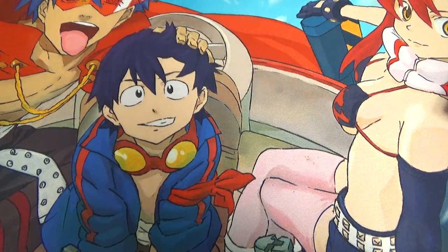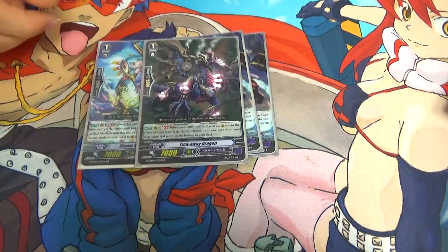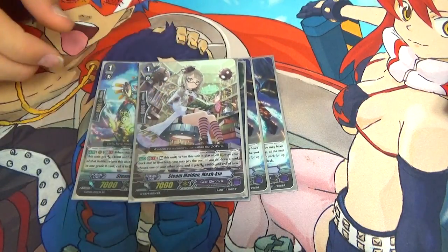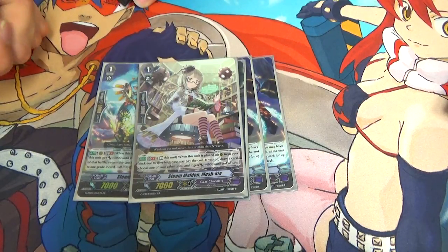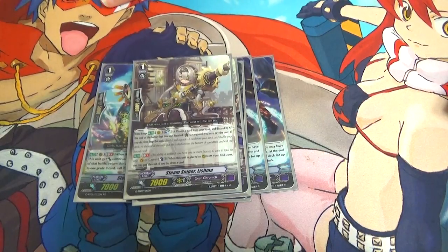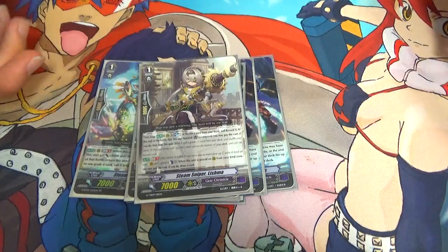Moving on to grade ones. Four Melum because it's meta. One Tick Tock to shuffle your resources back in the deck. One Meshkia for the draw power — it's GB1, when it's called from Time Leap you can rest it, pick a unit, give it 4k, and draw. So it gives you a nice little plus engine. One Leishma — after it boosts, Soul Blast one and Discard one, if it boosted the Vanguard.